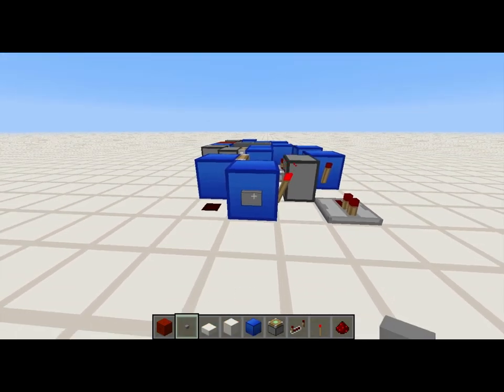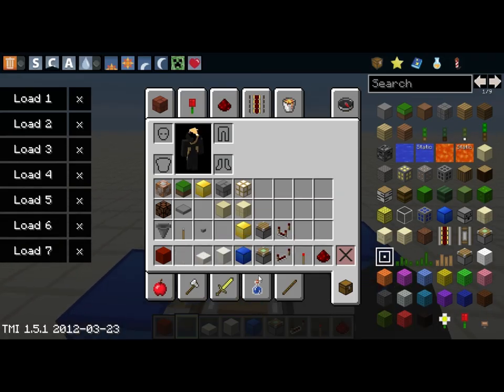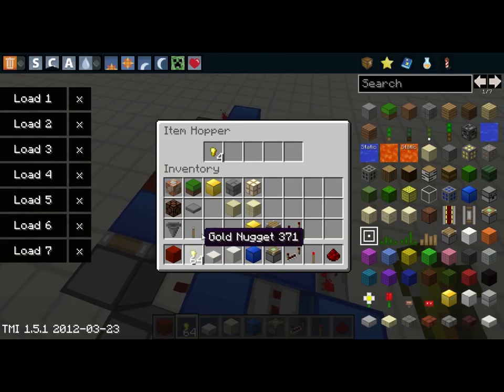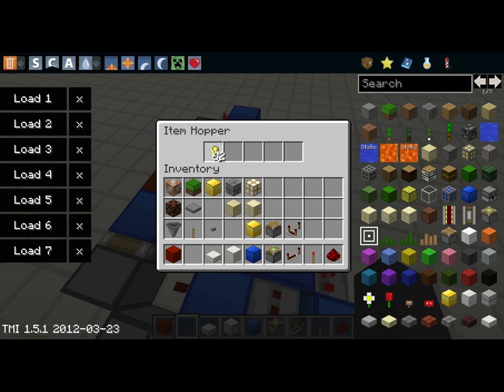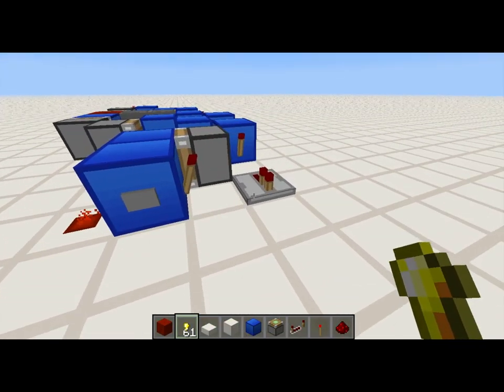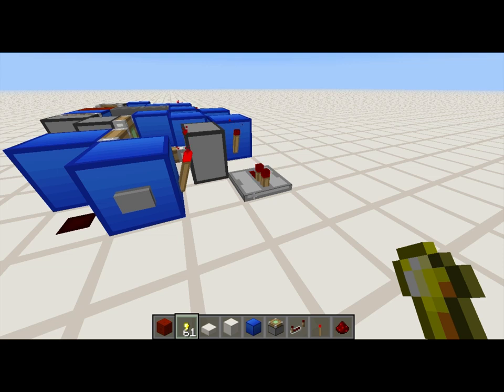If we go ahead and press the button — actually, I need to get some nuggets in there first. Let's put in seven. Hit the button: one, two, three, four, five, six, and then it resets.